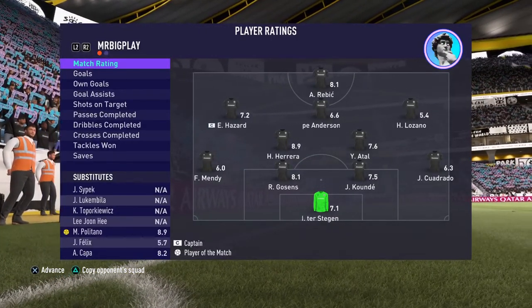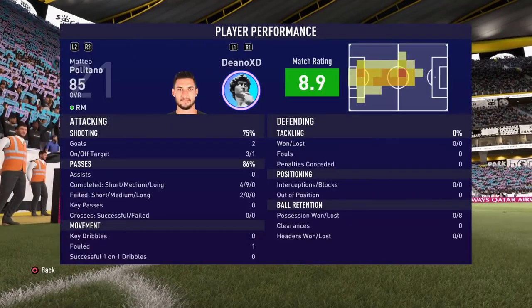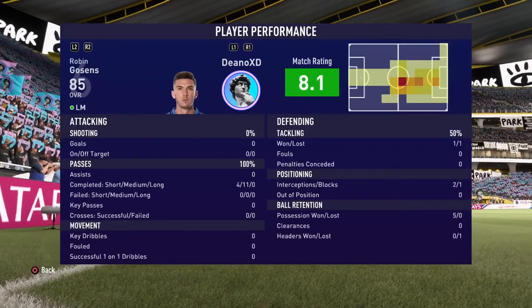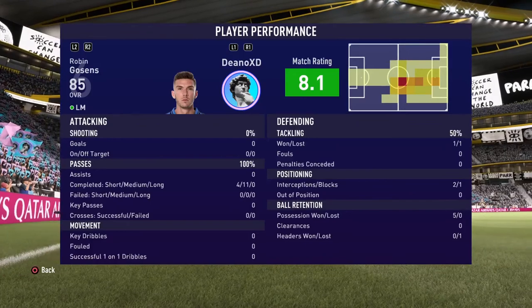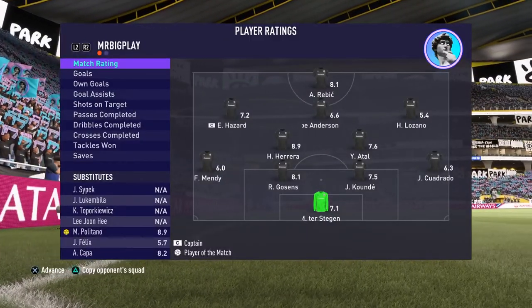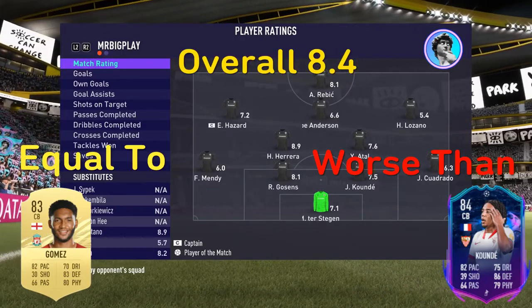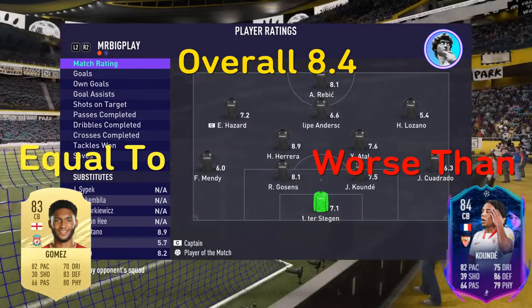We'll flick into the in-game stats on this one, just to back up a point I made earlier. The boy's passing was great — look at this: 100% passing, 4 short and 11 medium from a centre-back. Absolutely fantastic. That concludes the review today — it's the first one on the channel. Robin Goossens, 8.4 overall. I would say he's just about equal to Joe Gomez, maybe a bit better. Not quite as good as your boy Koundé. Peace. Cheers.